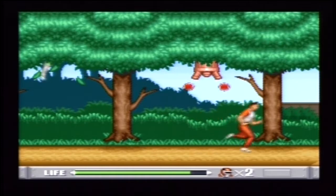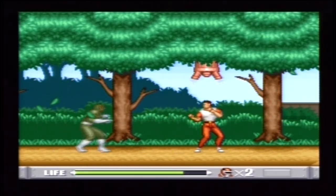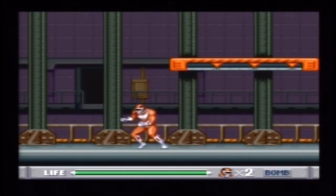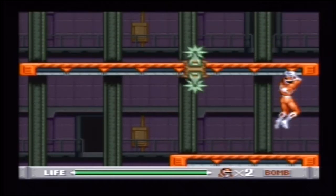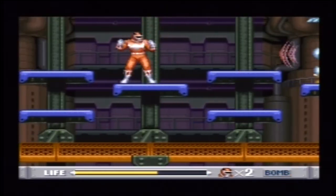You pick your Ranger and fight your way through each level, starting as the teen without their power suits, until about midway through each level, then you get your suit. You have your standard punches, throws, weapon attacks — nothing too fancy when it comes to moves, except you do have a screen-filling special move when you're a Ranger.